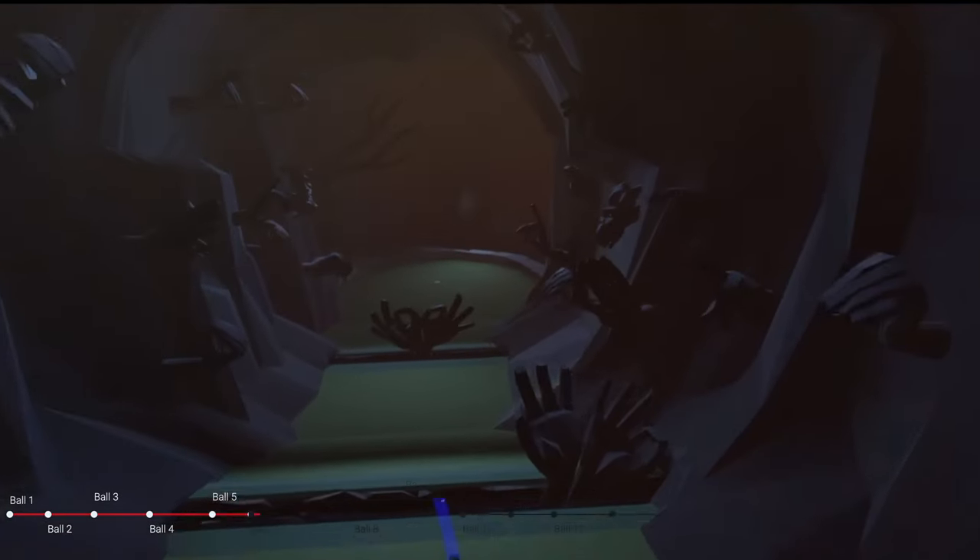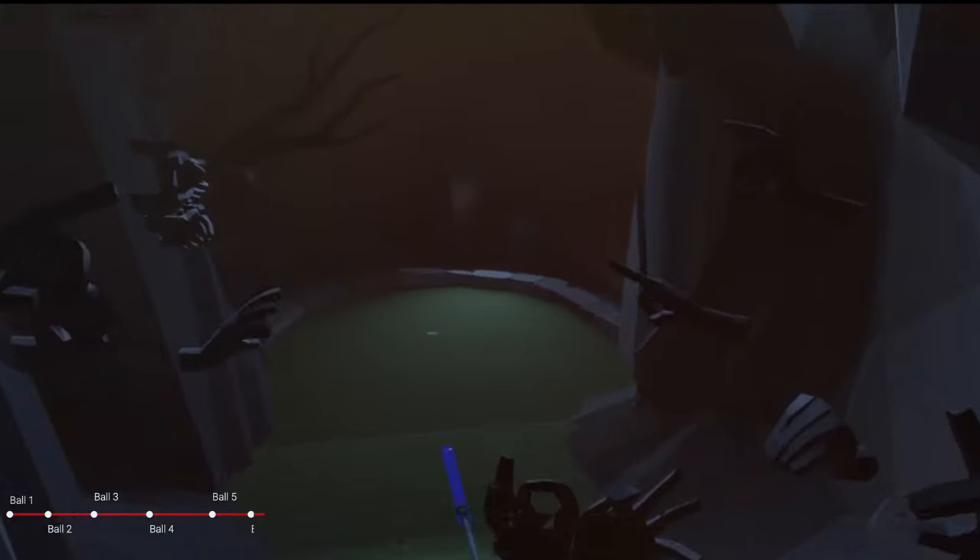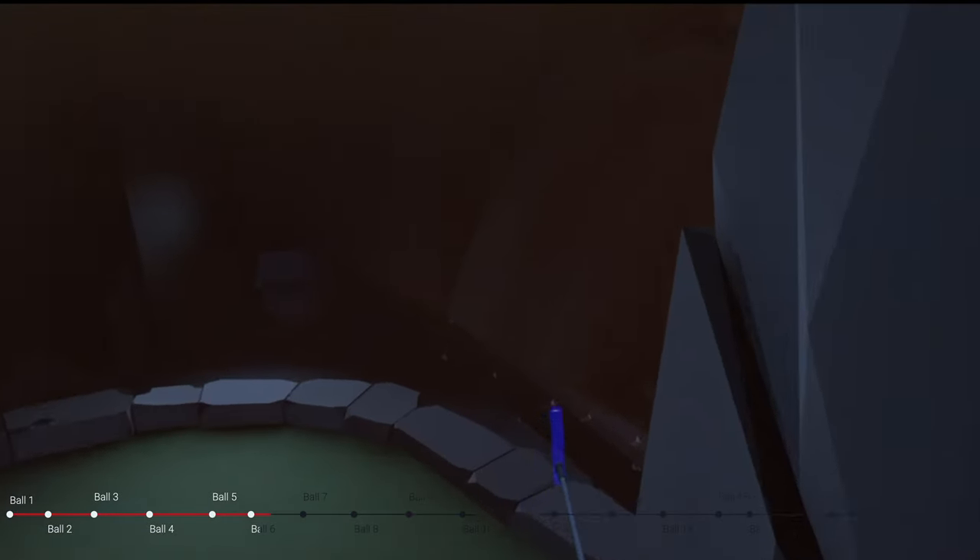I'm going to head through this wall, down the cave of hands, and just beyond number 6 here, right on the stairs, you're going to find ball number 6 — second to last stair.